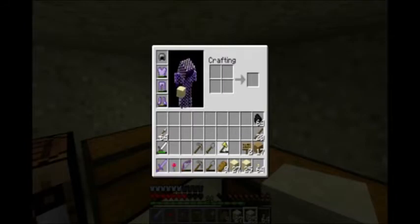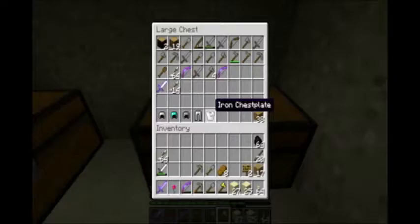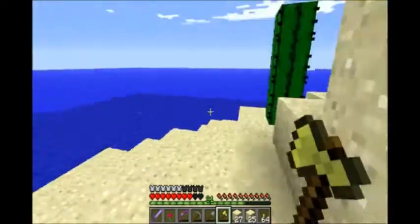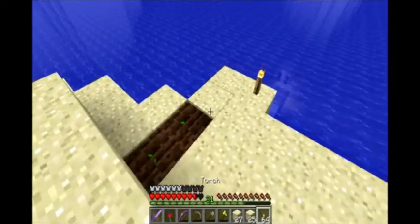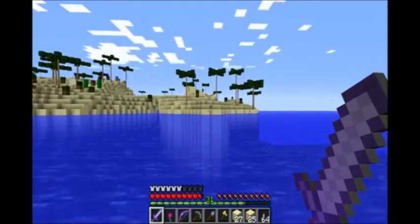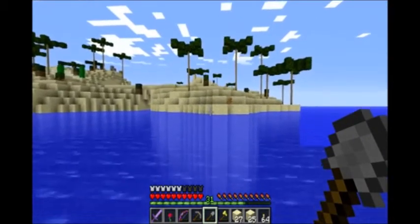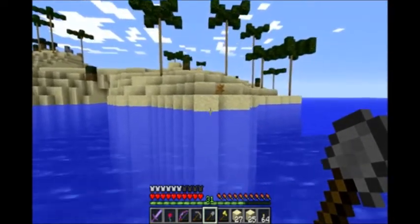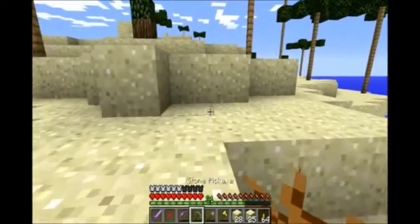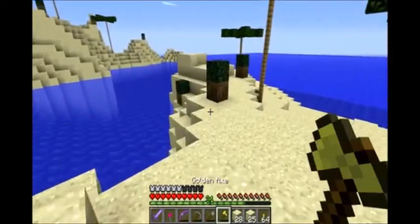I'm about to eat real quick. I'm grabbing extra tools because we're going to break them. We'll let those grow for now and let's head across to this other island. The sun's dead overhead. There's a little tunnel there — that could be interesting. This little island here is pretty big, so there'll probably be some dungeons or something like that. Let's go ahead and get up and grab the wood real quick.